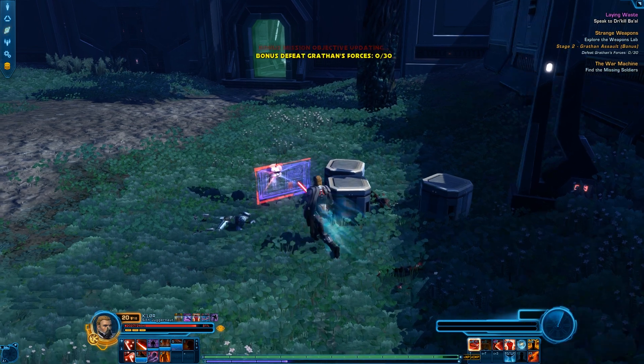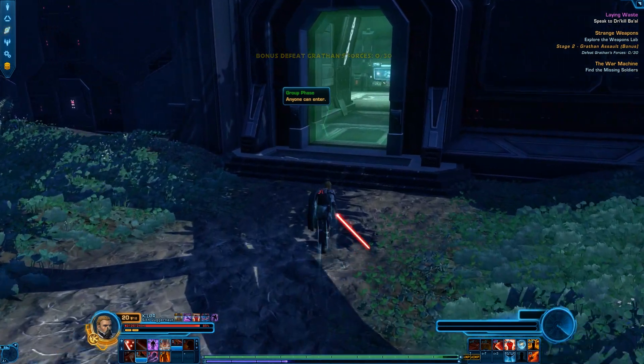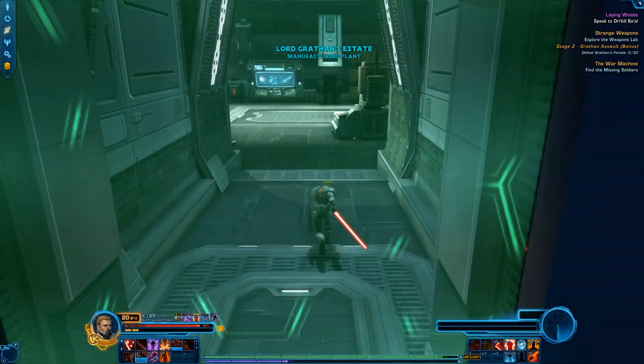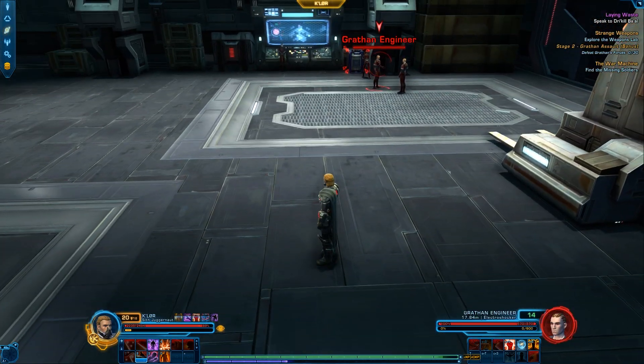We complete part one of the bonus. We have to defeat 30 of Gratham's forces - that's a lot. We'll try to do that as well. We enter the weapons lab wondering where the turret is.